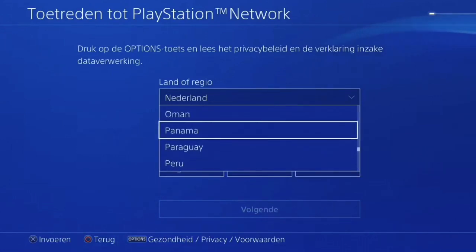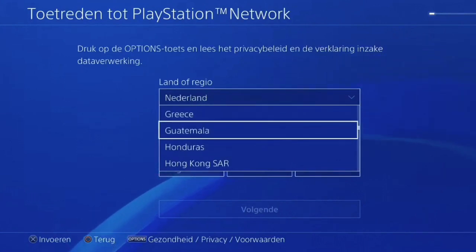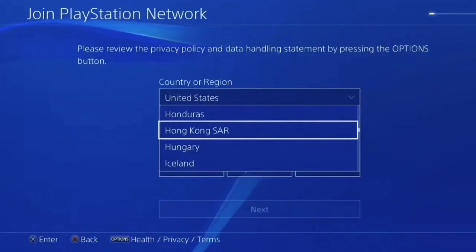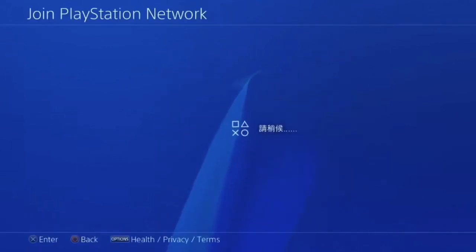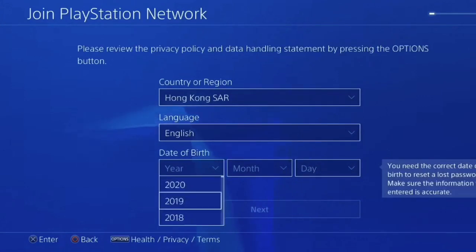The way you want to go ahead and do this — I actually live in the Netherlands but just change your country to Hong Kong and select that one right there. Go ahead and click that. You want to click the second one and then hit English so you have your own language and you know what you are doing.